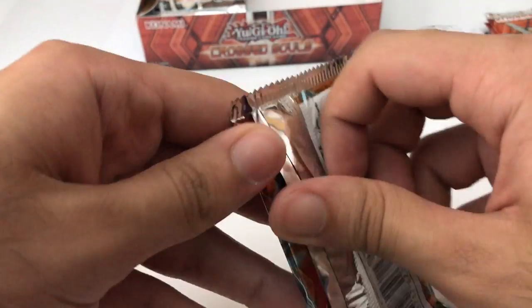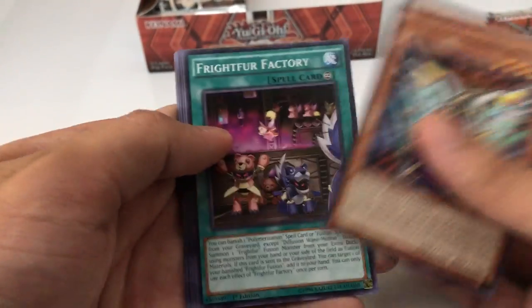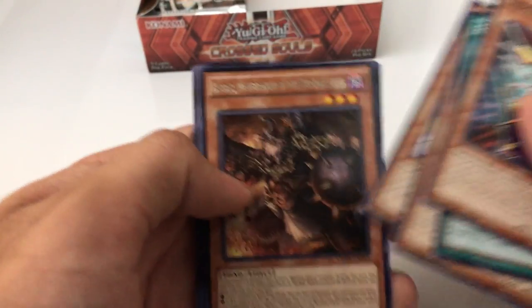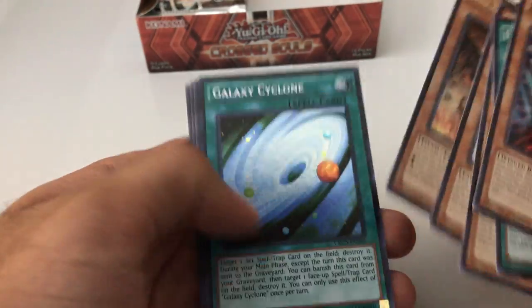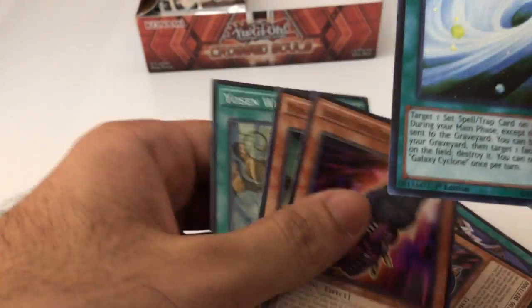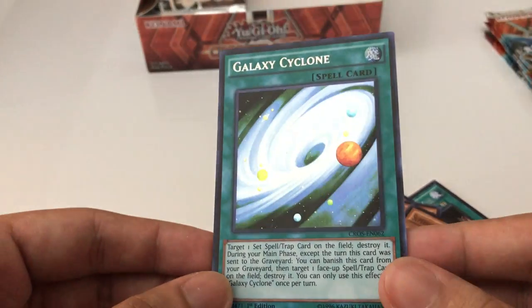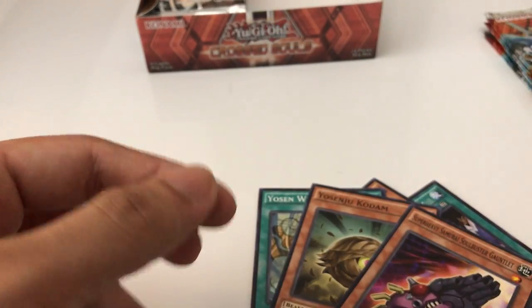Next pack. Let's see what we get here. The rare is Barbar Mallow — Branch of the Burning Abyss. Oh nice, we got a sick-looking card: Galaxy Clone, secret rare! Beautiful, really nice. Love the artwork on that a lot.